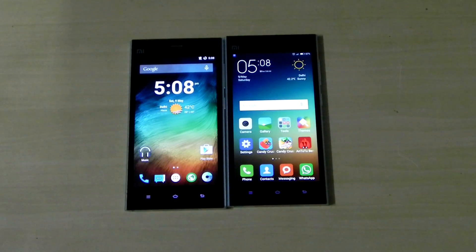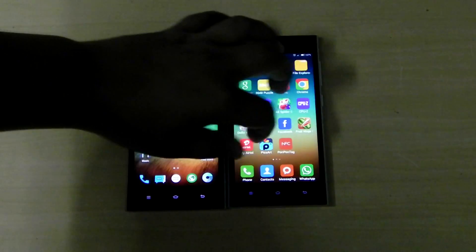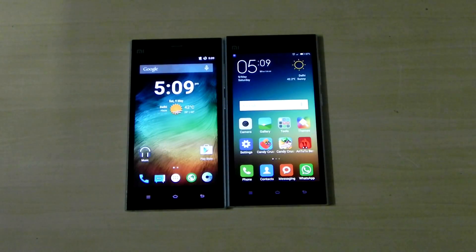Hello guys, I have two Mi3s right in front of me. One of them is running on Sine Engine Mode with CM12.1 based on Mocky ROM official nightly — it's very stable, I have just now uploaded the tutorial and you can install it yourself. The other one is running on MIUI 6, the latest build.